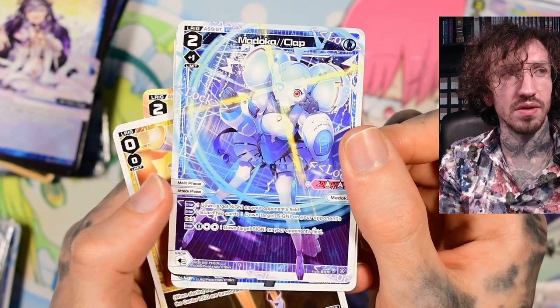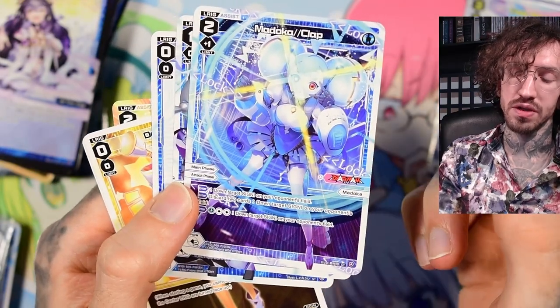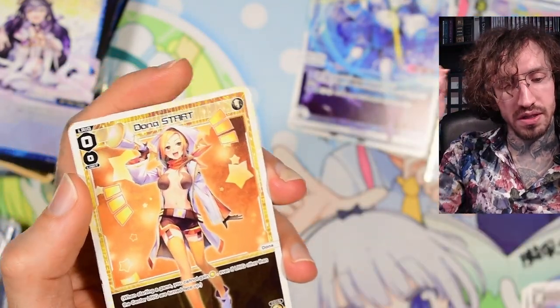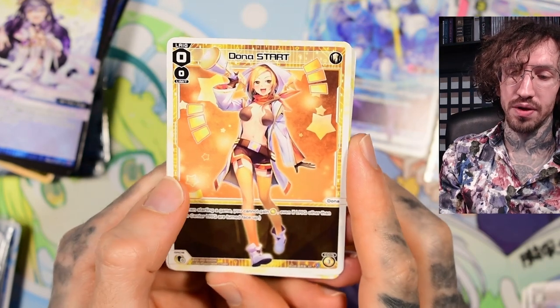People may assume your opponent Anna deprives you or Anna burns you, so you may not have the Anna to pay the resources. That would be my guess, because in the previous meta there were a lot of tags with Madoka Clap, but in the top eight I haven't seen her at all.